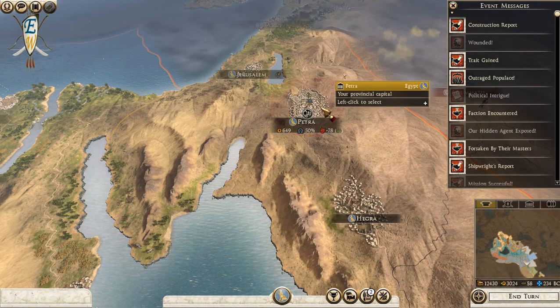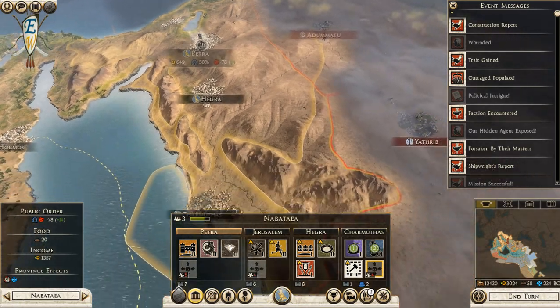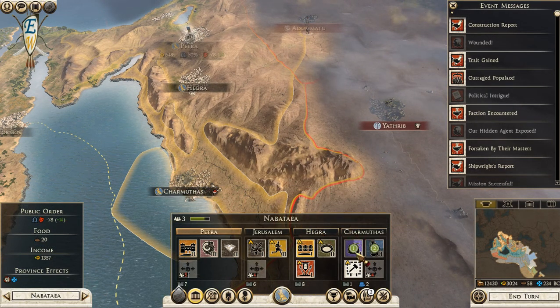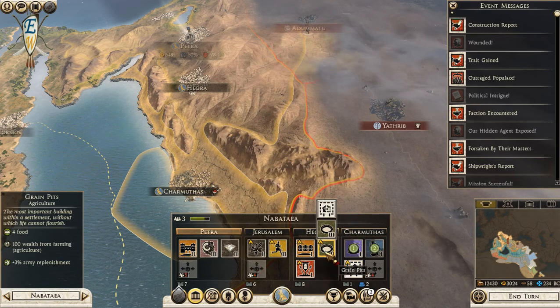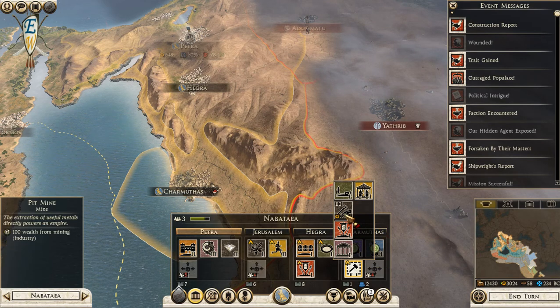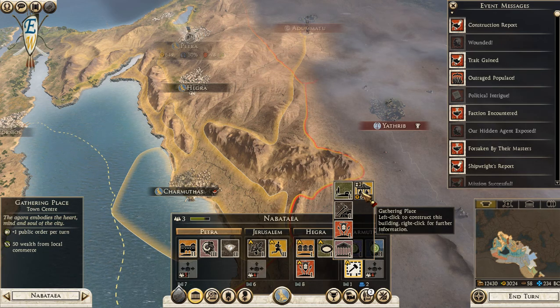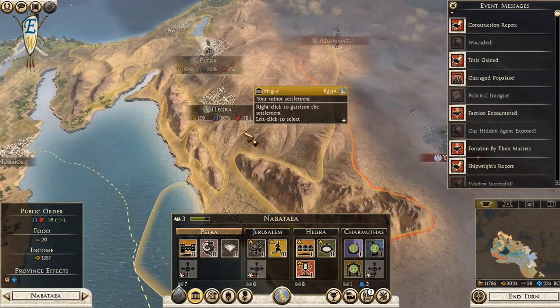We've got a couple of objectives completed. Let's check what we need - public order could be good, food is okay, we've got a temple that's fine. Public order will be an issue so let's just build that for now.